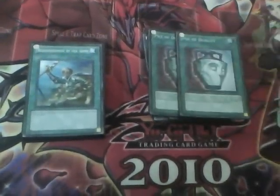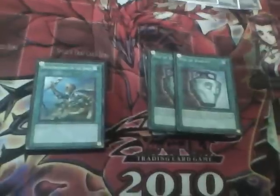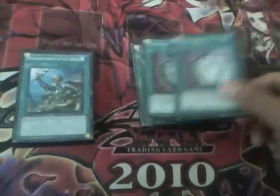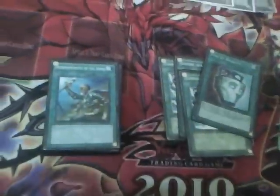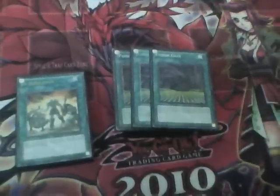Double Pot of Duality — you know, no special summon on the first turn, or if you want to set up really well, you activate Pot of Avarice. You want to get rid of your pots even if you draw them first, because you'll always have a place for it. One Rota, just for the Heroes. And this is what makes the deck even better — Fusion Gate.